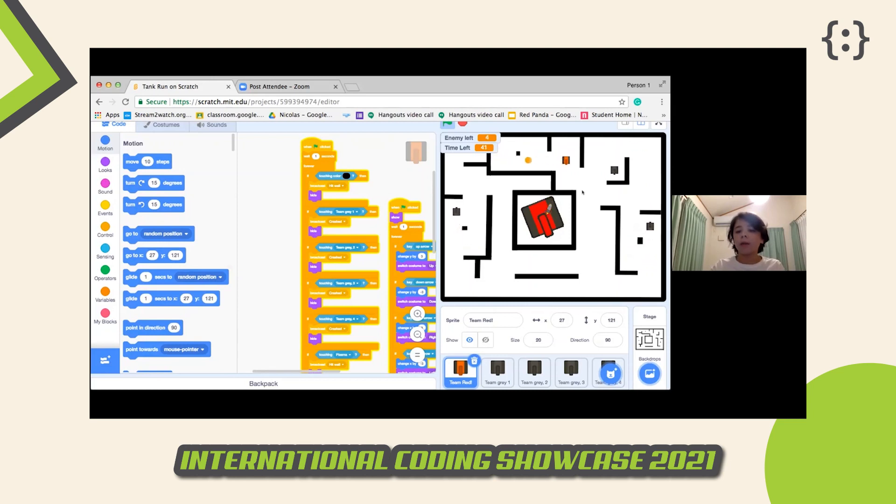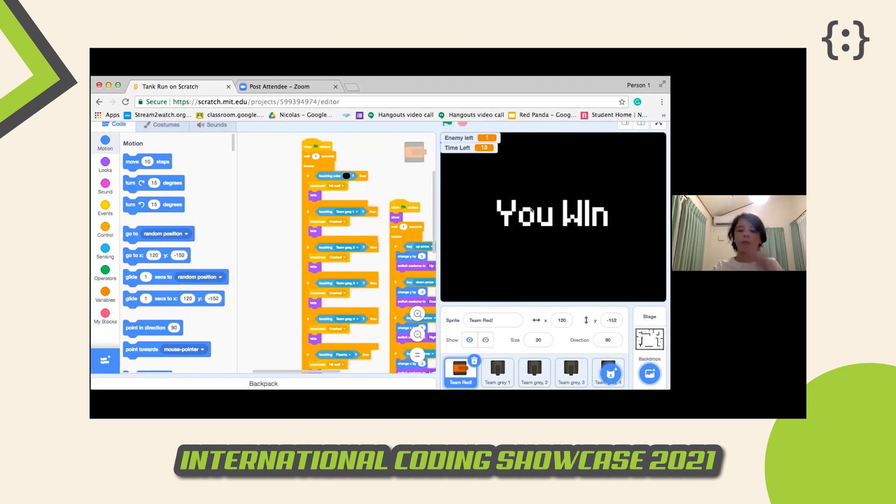As you can see in the gameplay, you have to defeat all four gray small tanks, and then battle the boss. Once you're battling the boss, every time you hit it the health bar goes down. When the health bar is fully depleted, you win. Thank you for listening.